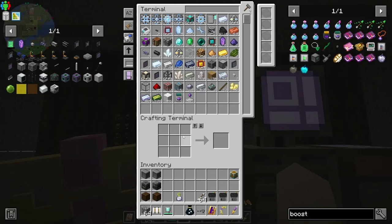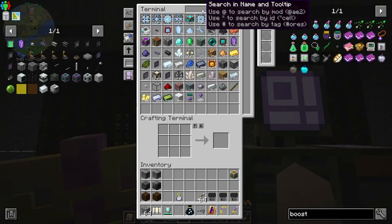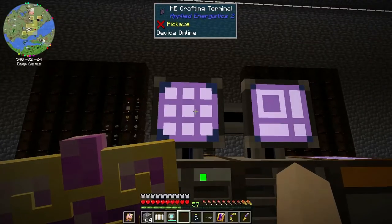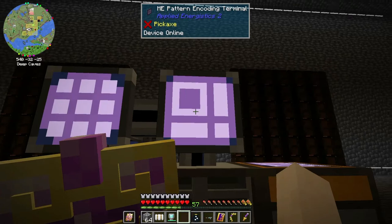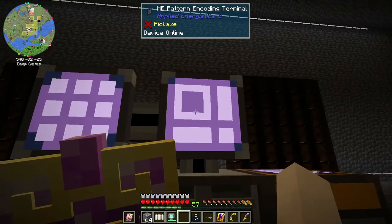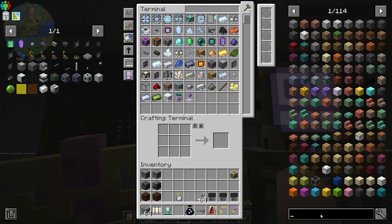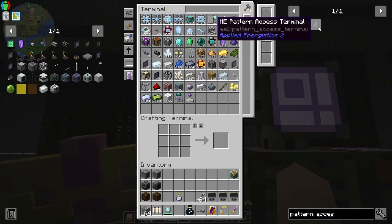So we got that. I went to Jake's base today and visited - he has a lot more advanced stuff for AE2 than I have because he went AE2 and I went RS. But he has another pattern encoder - it's called the pattern access terminal - and I would like that. So let's look up pattern access terminal.